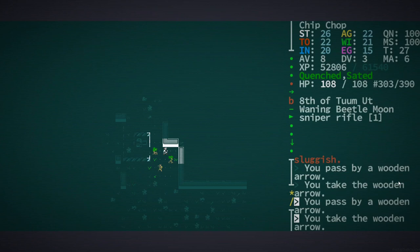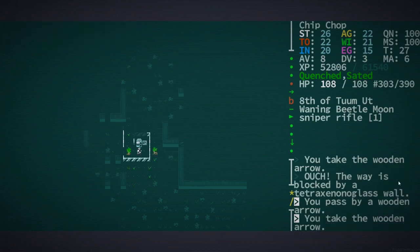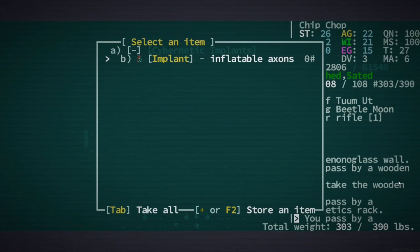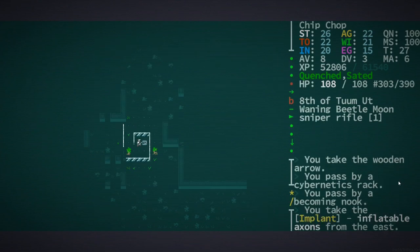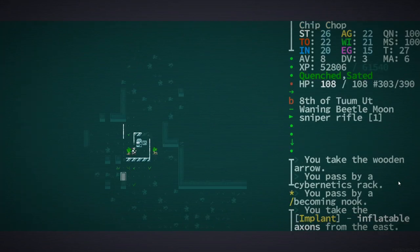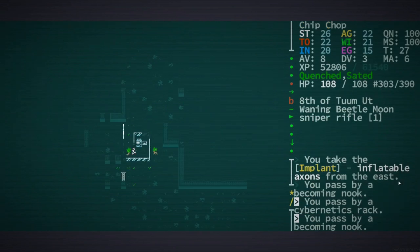Oh, bionics! There's a cybernetics rack here — what's in it? Inflatable axons... seriously? That's literally the implant I already have. That's ridiculous.